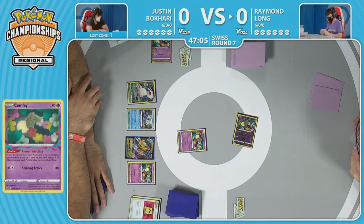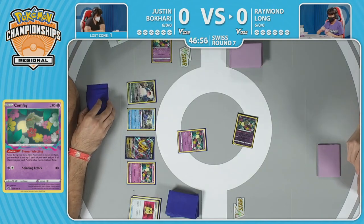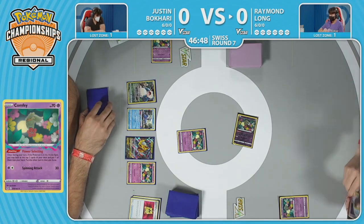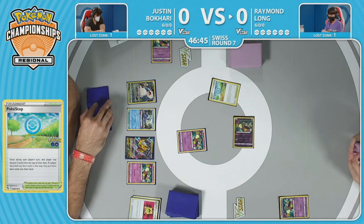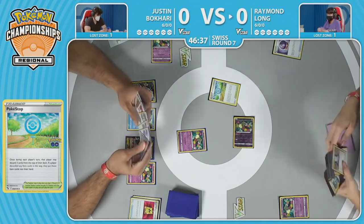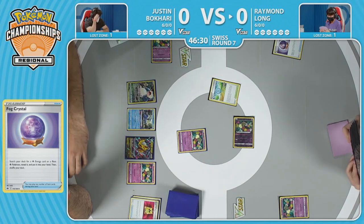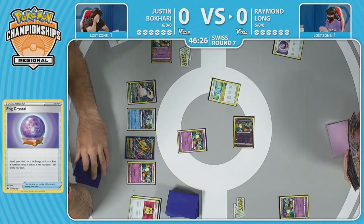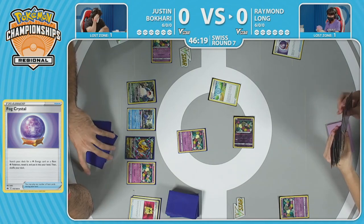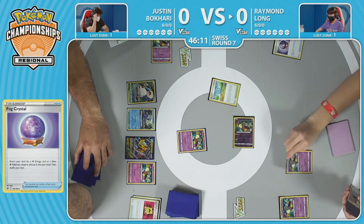Flower Selecting is a pretty good ability and we're going to see it a lot this game. Looking at the two options here: a Comfey and a Poké Stop. The Poké Stop is a card that both players would like to use — just getting through the deck, getting access to those precious item cards. Raymond says, 'I need cards too,' and plays that Poké Stop. Raymond's deck runs 40 trainers in total, but really runs on this engine of Poké Stop and then Fog Crystal.